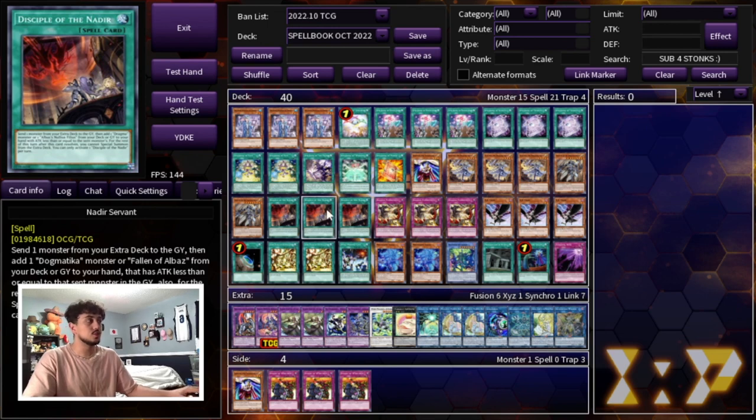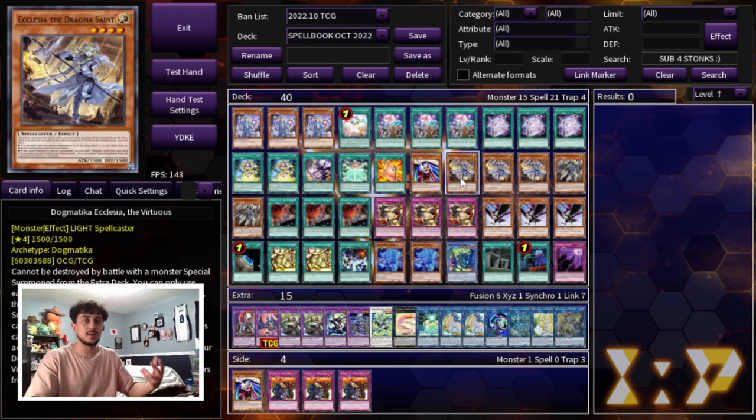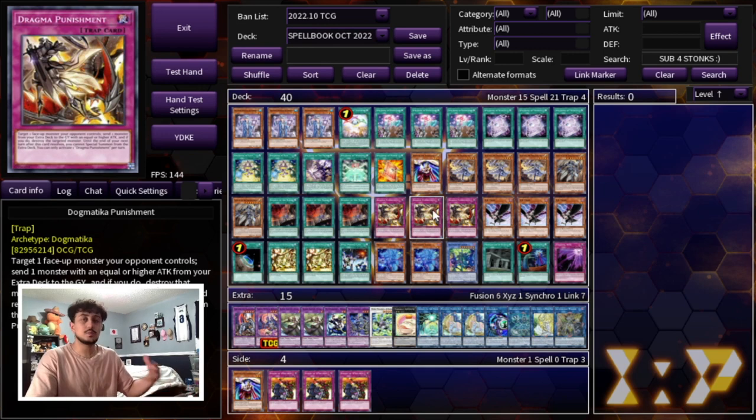Of course, we're playing three Nadir's Servant — this card is essentially Sky Striker Engage now, it's just so powerful. The newly unbanned Nadir's Servant back to three. And we're playing three Dogmatica Punishment. You do want to control the board, and this is kind of how you're going to be doing it with your Dogmatica Ecclesia. If you don't open a Fleur de Lis in your hand, you can search a Fleur. Or if you do open a Fleur, you can search a Punishment. Punishment is also really good because it's going to be sending cards from your Extra Deck to the graveyard for more disruption.